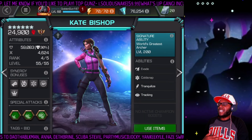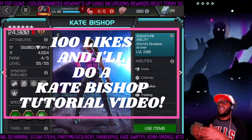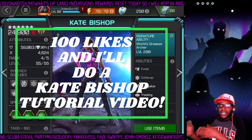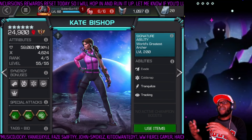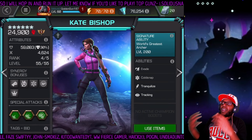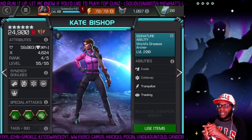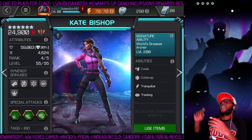Quick disclaimer before we start this video: this is not intended to be a tutorial on how to use Kate. This is more or less a video for those who already know how to use Kate, but just wanted to know what rotation to go with for higher health pool fights. This is also not a video showcasing a rotation meant for content like Battlegrounds where you've got to get the champion down as quickly as possible, or for content with lower health pool defenders.